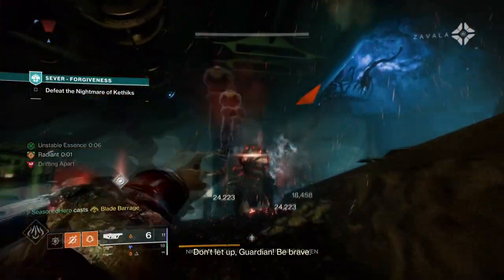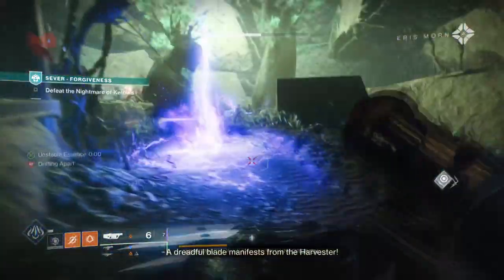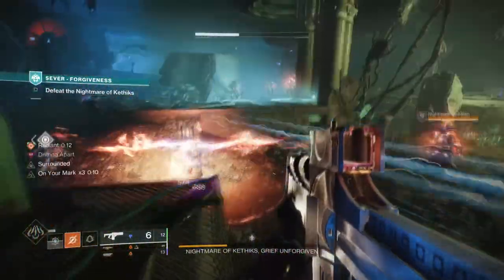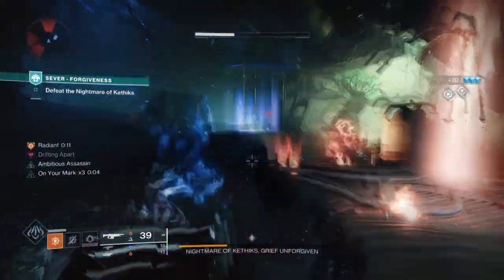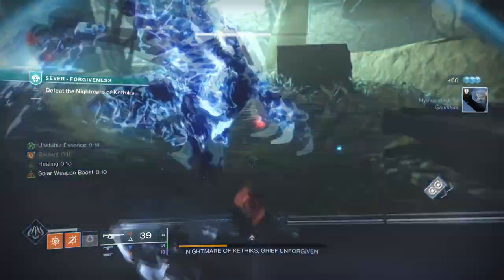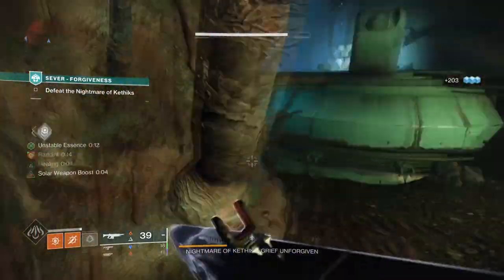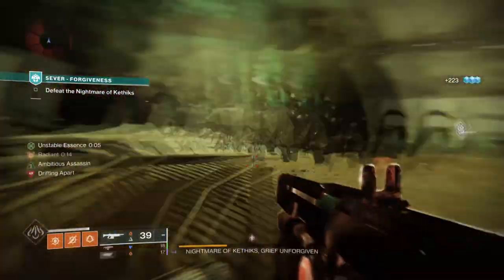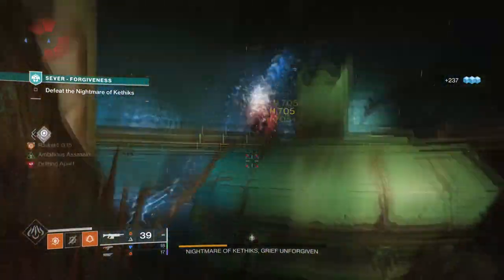The sheer usefulness of this exotic across all sorts of content is quite insane and its effects are very large and wide if you can just trigger one explosion. When we last used the build, we focused primarily on using Skyburner's Oath to get our melee back quickly and trigger constant ignitions by building up Scorch hits. This method is still viable but looking back at it, the build felt tied down to using just that exotic as its main crutch — not many people will have it, nor will they want to use just one special weapon all the time. So I went back to the drawing board and made changes to make the build more flexible in design.